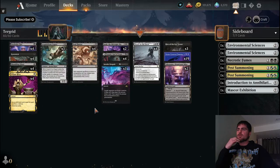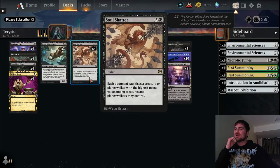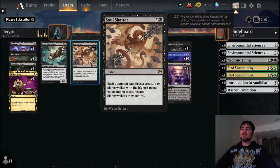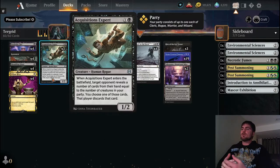We've got Soul Shatter here for more sacrifice - classic one that's always been good with Turgrid ever since she was printed. Everybody's loved combining Soul Shatter with Turgrid because it makes your opponent sacrifice either a creature or planeswalker - most likely going to be the most powerful one they have, based on highest mana cost. It's not necessarily power per se, but it'll most likely be their best thing.